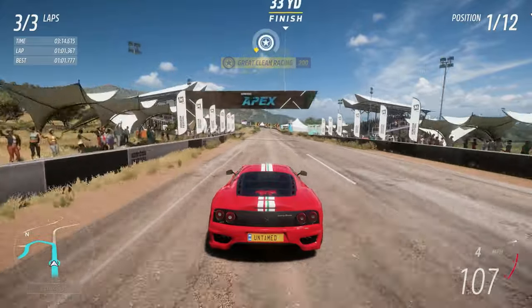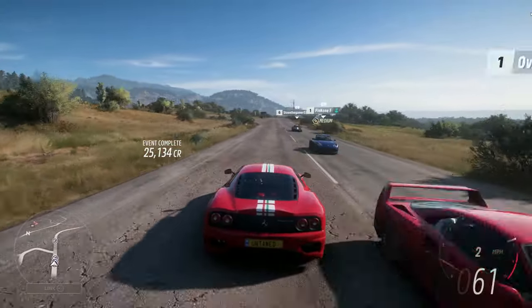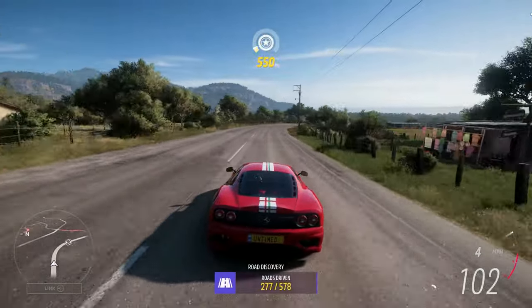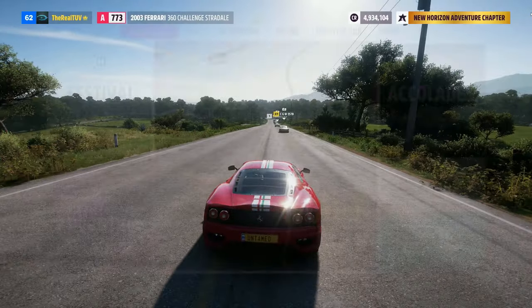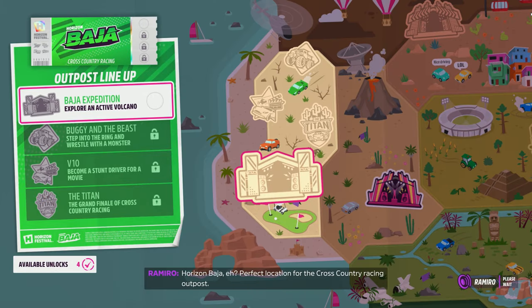Maybe if I used the driving line I wouldn't hit all these corners — look at the damage. We got 25,000 credits and like 5,000 XP — we completed that circuit and got over a thousand points. Not bad, that's going to help get us even more adventures unlocked. I believe I want to do Baja though — perfect location for the cross-country racing outpost.